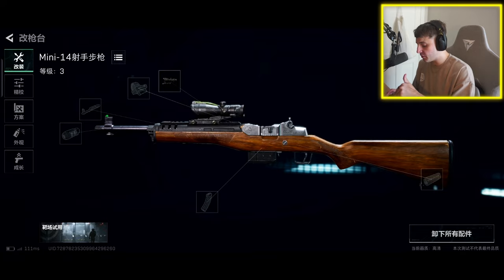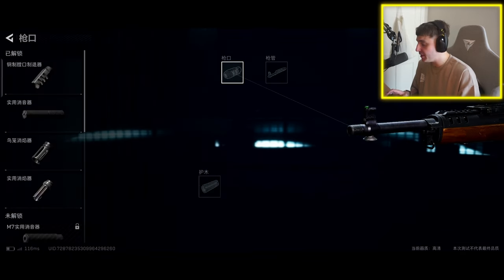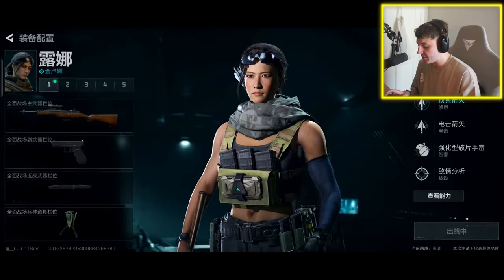You can see how many attachments you've got — six attachments just on the Mini 14, which is a sniper-type gun, including compensators and everything.